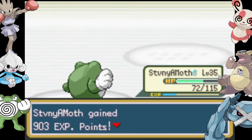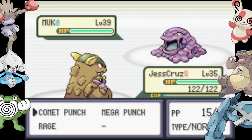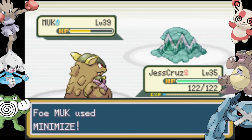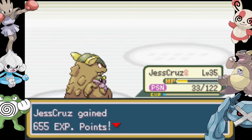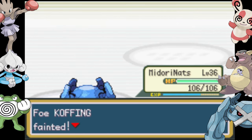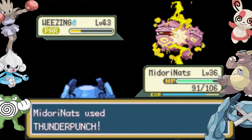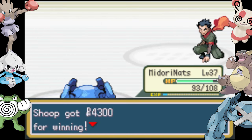Koga is N-running — I lost three previous runs here to his Muk because it just minimizes and acids to death. I have to be careful even with Metagross, as it's only got a limited number of punches. I had to rely on Kangaskhan's Comet Punches and had to land at least two of those with four or more hits each. The rest of his pokemon go down to Metagross's Thunder Punches.